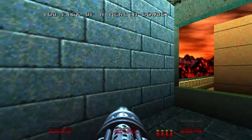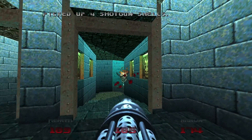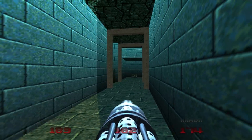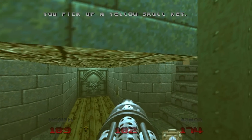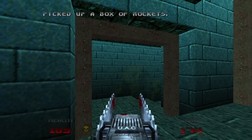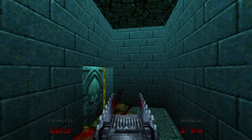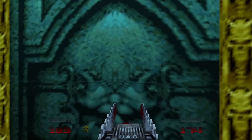Now we get the trail of health bonuses if we can, without losing all of the luscious blueberry juice in our veins. Press the switch and you can gain access to the yellow skull key. I like to use the chainsaw here on the specters. Conveniently, as if no effort was made, there's the yellow door.